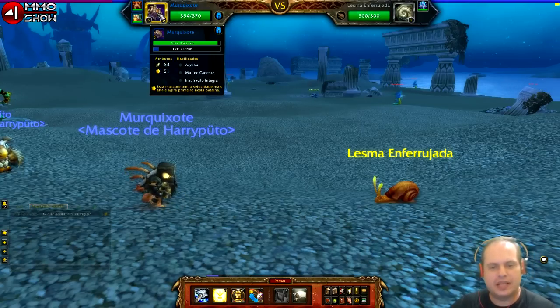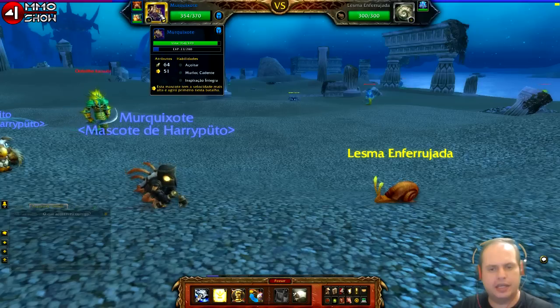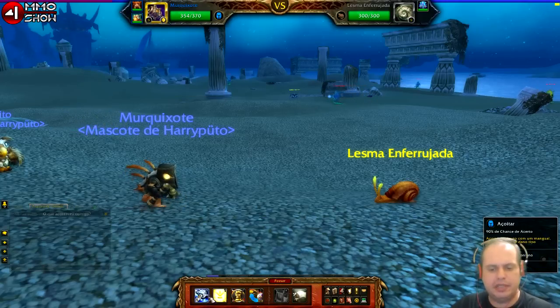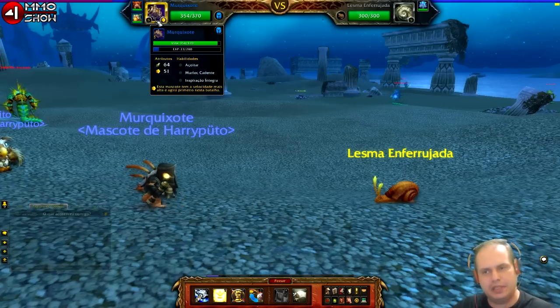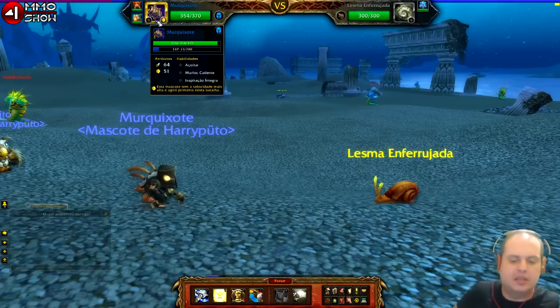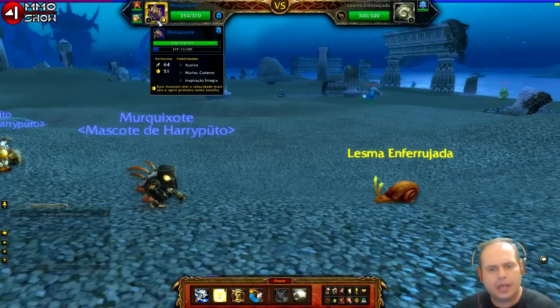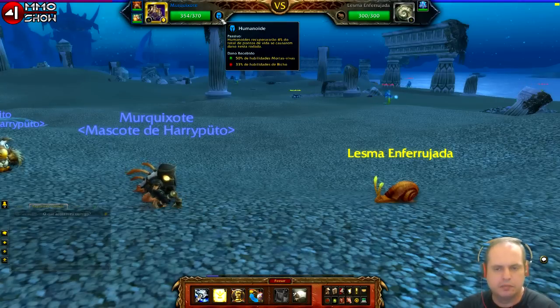Eu tenho um ataque de 61 do Açoitar com iniciativa 51. Mas também tenho outras habilidades: o Murloc Cadente e a Inspiração Íntegra, que são as habilidades de baixo. Elas podem mudar à medida que você avança de nível. Com o seu personagem você ganha até seis habilidades e escolhe deixar três ativas dentre essas seis. Tem também informação de pontos de vida, ponto de experiência, e o tipo — aqui humanoide — com descrição do passivo, dano recebido e fraqueza.